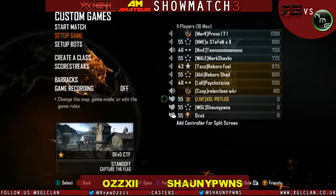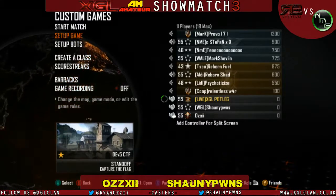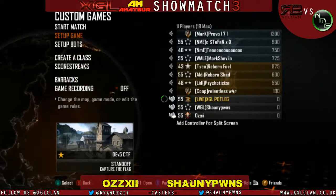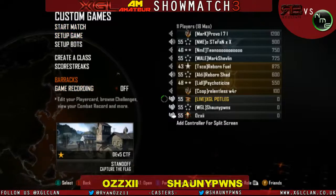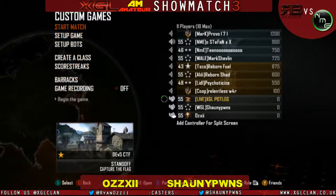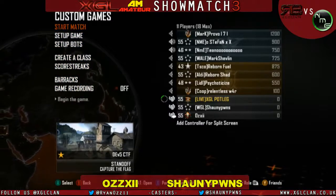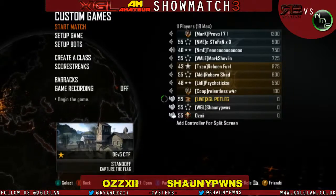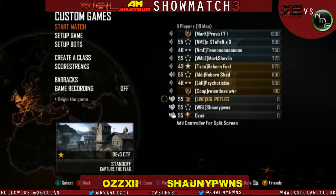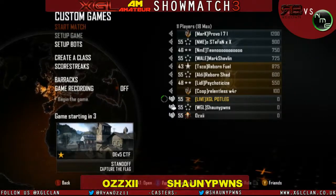I don't mind it. CTF ain't my favourite game type in this game but I think Standoff's a very good map for it. There's obviously a lot of routes you can take — the straight route down the middle which is a 10-15 second cap, very useful especially late on for those clutch caps. But then you've got routes around Tracked and Back Alley which is the longer cap route but very tactical with lots of cut-offs. So we'll see a very well-drilled team win this map.